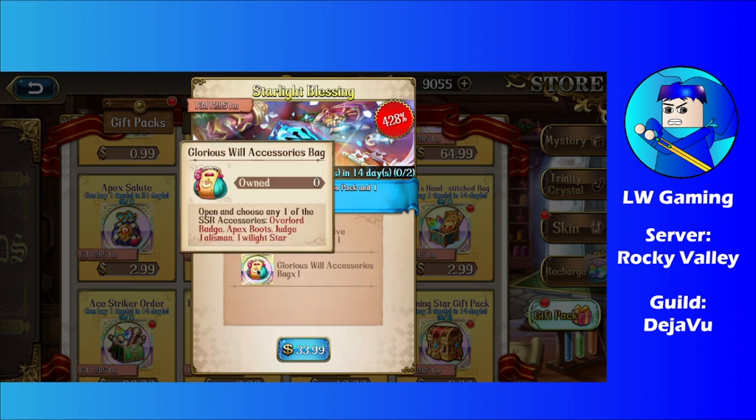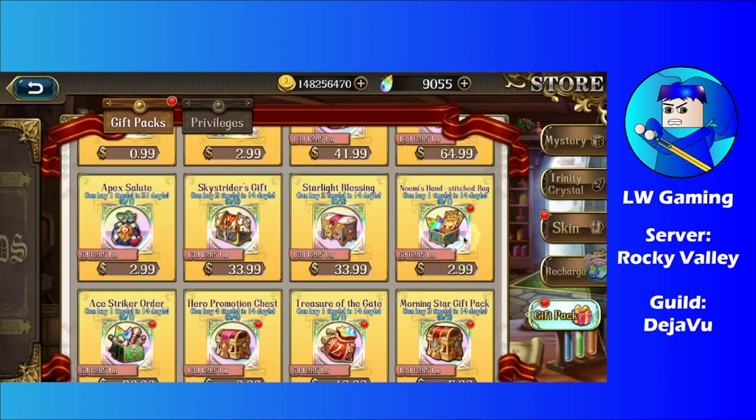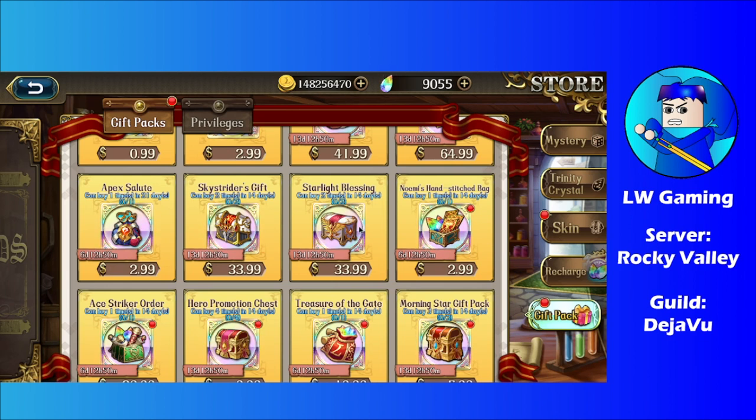If you need these gears, I would recommend considering the kit pack if you want Apex Boots, because those are hotcakes right now for low-mobility units. Apex Boots grant them attack, not just a mobility increase — just a little FYI. These aren't cheap, so consider carefully before purchasing.